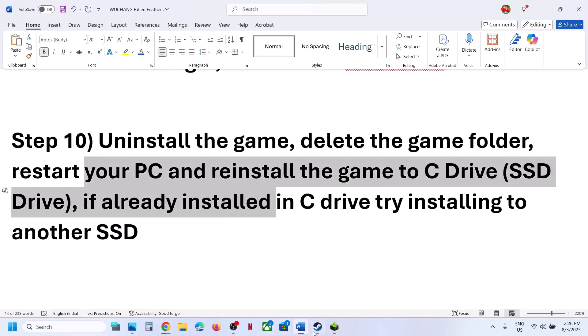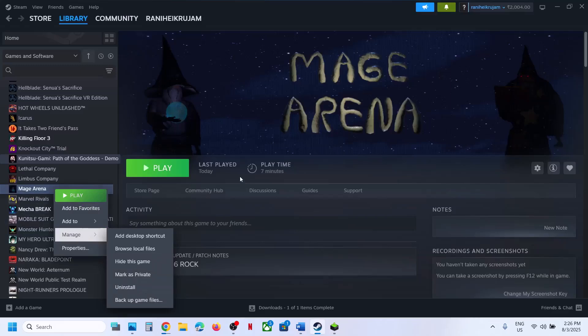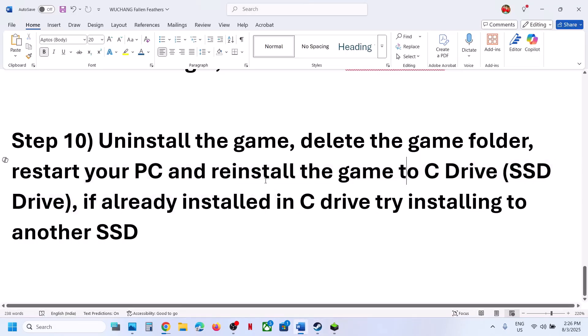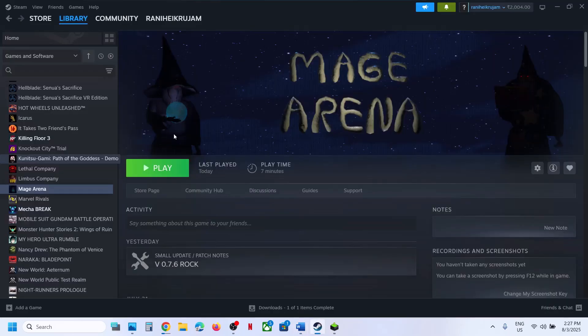The last step is to uninstall and reinstall the game to a different drive. Right-click the game, select Manage, then Uninstall. After uninstalling, restart your computer and install the game to the C drive. If the game was already on the C drive, try installing it to another SSD and check. One of the steps shown in this video should help you run this game successfully on your Windows computer. Thank you so much for your time — please like this video and subscribe to my channel.